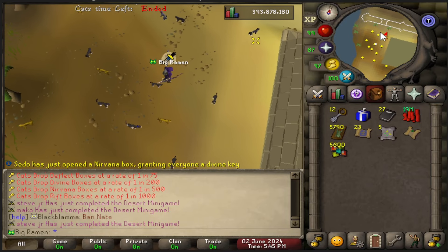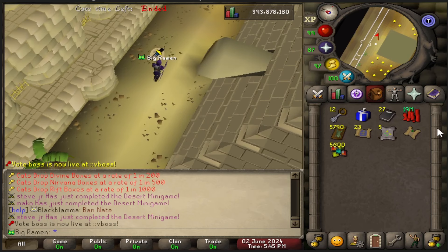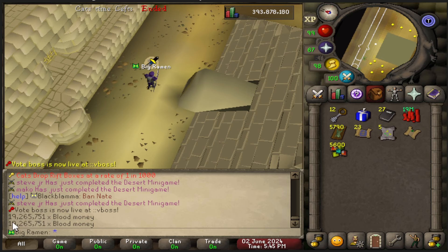If you guys remember from episode four, I was able to sell all of those books I posted in the trading post. There were 40 books for 480k each. I got almost 20 mil blood money — 19.2 mil blood money, something like that.